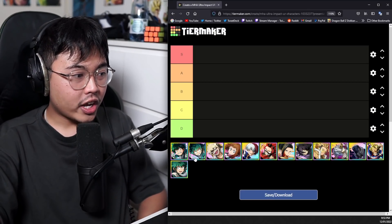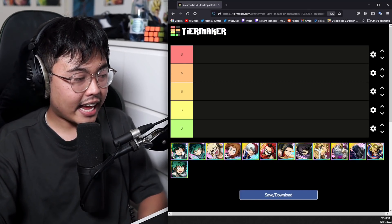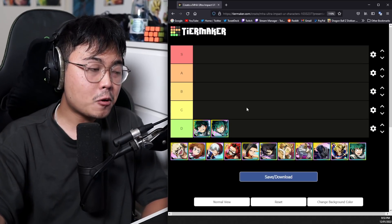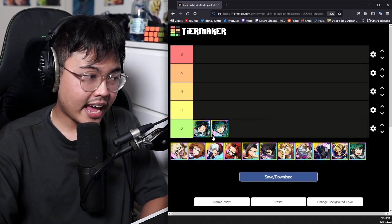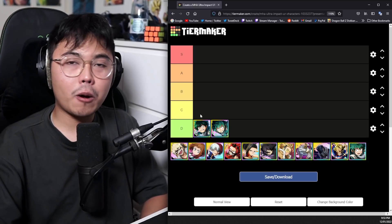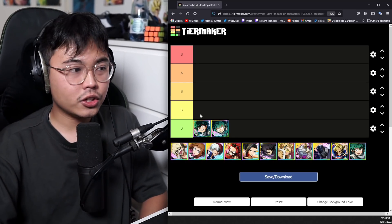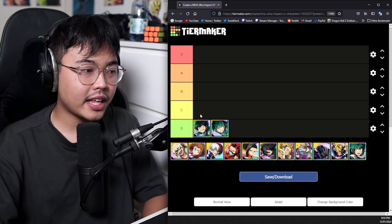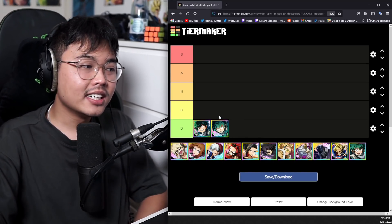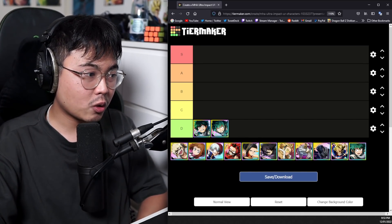Going in order with the Dekus — I think Deku is D tier, as they are low priority. If you pull them and only them, then you should probably just re-roll. If you pull them in a combination of two others and you don't have enough time, you can keep it, but if it's just them by themselves or even those two together, you'd definitely want to re-roll.